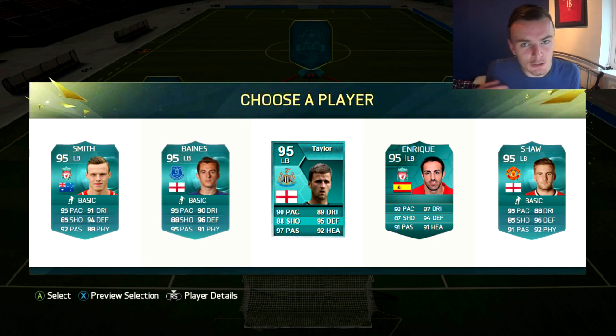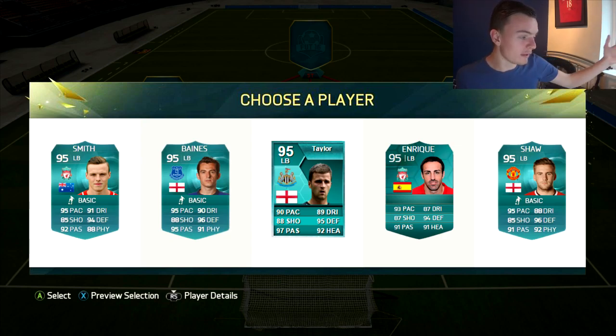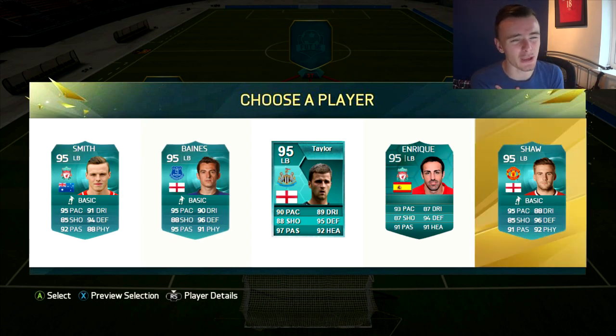Going into left-back position now. With this being a retro one, we've got Taylor and Enrique from previous FIFAs. But Smith — never really knew about it, Liverpool left-back. Baines, obviously amazing. Taylor, I mean he was a big FIFA fan. Enrique and Shaw. Look at these stats across the board — they've all got 95 pace. Three of them are 95, that's great. Baines got better dribbling but the same defending as Shaw. I think it's between Baines and Shaw. For me, I'm going to go for Shaw because — I mean, he got injured, I feel so sorry for him. Let's put him in the team.